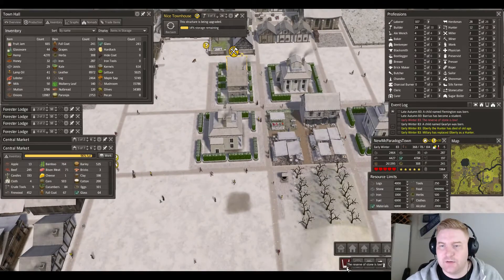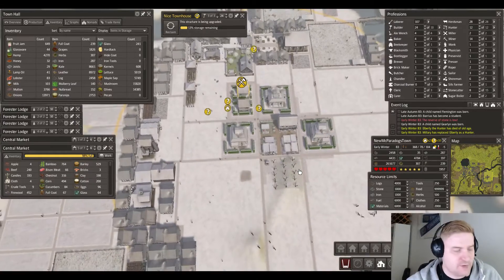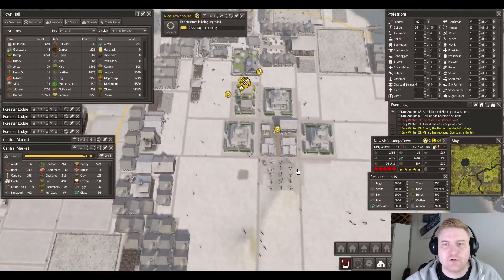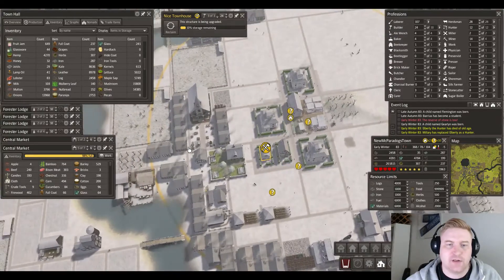We are low on stone. What do I need stone for? The well — yeah okay, that was the well I built.